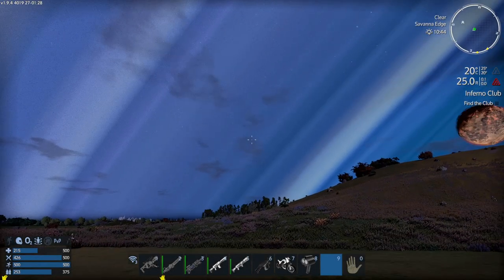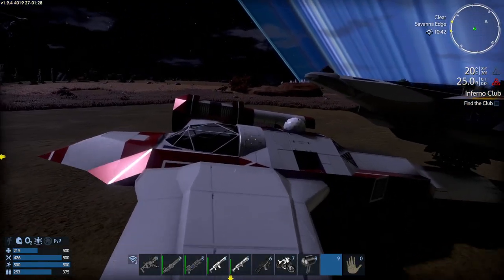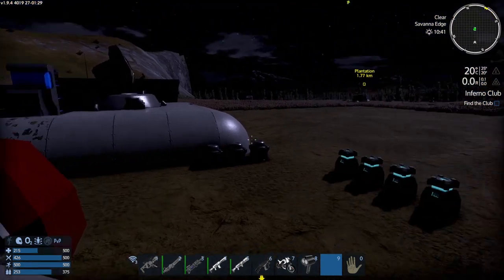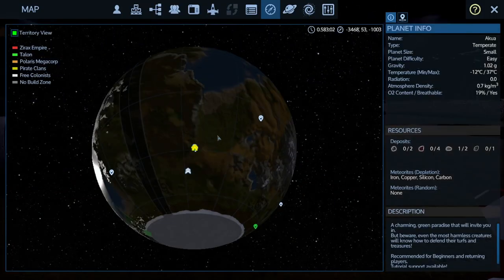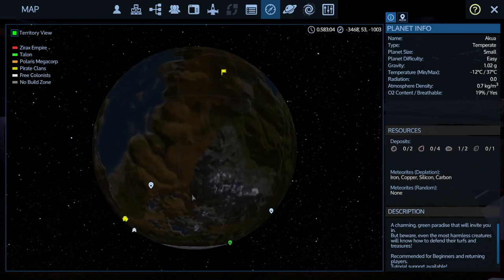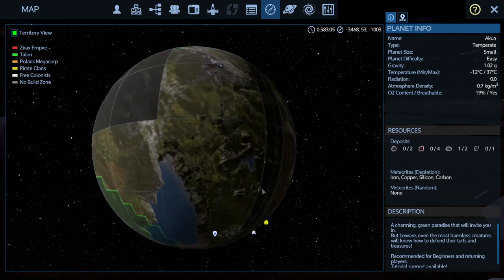Hello and welcome back to our Empyrean Galactic Survival, Let's Play Poorly. The plan for the next little bit of time is going to be essentially mapping out all the resources we have available on this world and on Omicron. Looks like we haven't really found any of that yet, so that is going to be the plan.